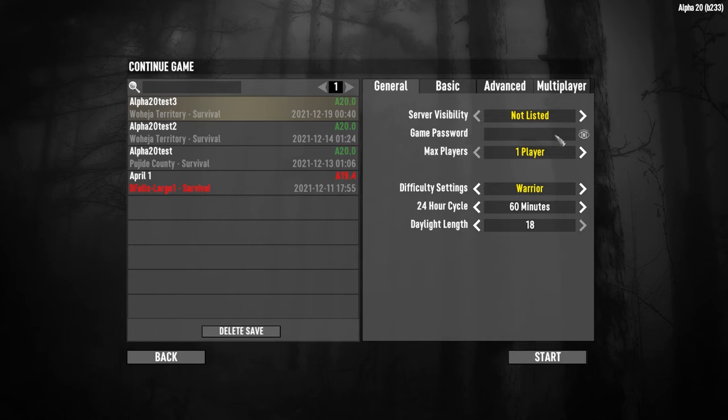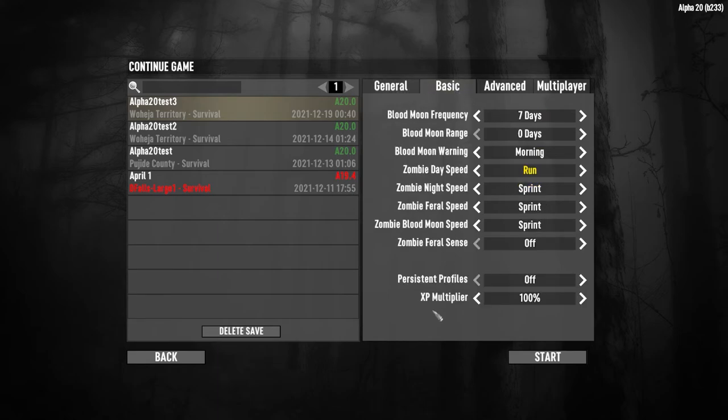My settings are always Warrior difficulty — that's two away from max, since Insane is max and two above Adventure, which is the normal setting. I've played on Insane plenty of times before, but the zombies just become bullet sponges and it takes longer to kill them. I don't really feel all that excited by super intense playthroughs, so I just play on Warrior difficulty.